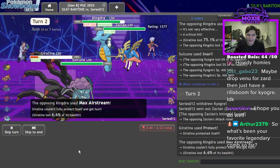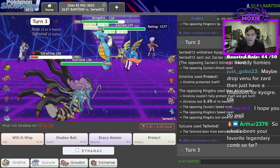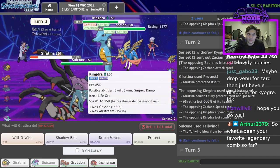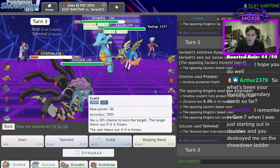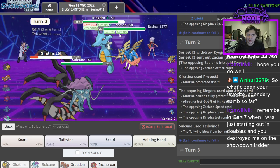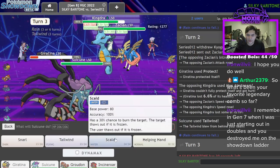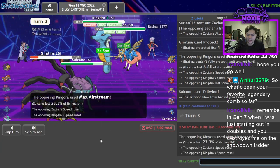There's the Max Airstream — that's not ideal at all. Scald on Zacian will do quite a bit of damage, but I think I'd rather just let them take the Giratina from me, because I shouldn't drop to any combination of hits. If I can keep Groudon alive, that'd be great. I'll try to Scald this guy — yeah, I should take the combo of hits.